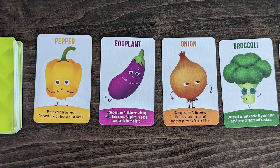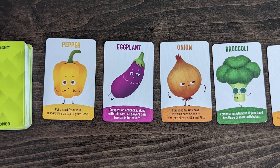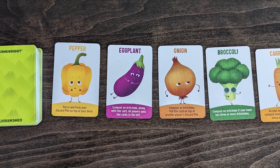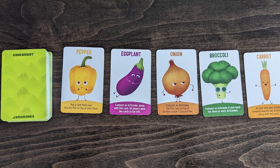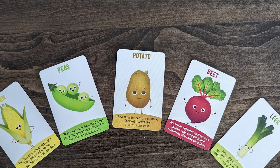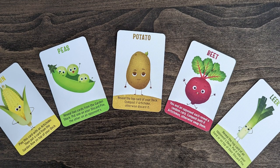On your turn, you take a new vegetable card into your hand from the garden row, and then you may play any number of cards from your hand. After playing cards, you discard any unplayed cards and draw five new cards from your personal deck. When you refill your hand at the end of your turn, if none of the cards are artichokes, you immediately win the game.